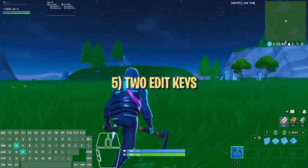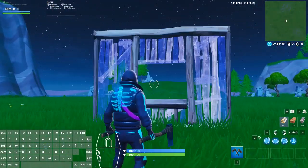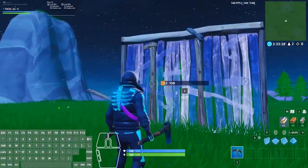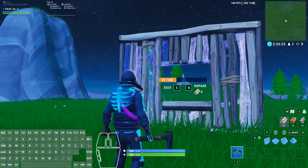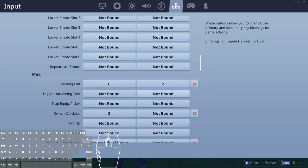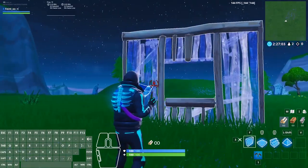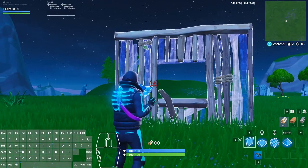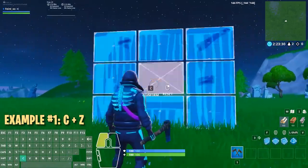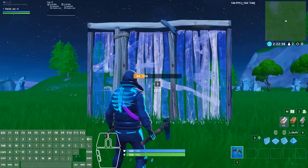This one is less of a trick and more of a mechanical choice that has become popular as of late. Instead of using one button for editing, some players have begun using two edit buttons — one to start the edit and another to confirm. This makes it much easier to make multiple lightning fast edits in quick succession. To do this, go into your keybinds and set a primary and secondary keybind for your building edit button. You can use both for either starting or confirming edits. One of the biggest problems with using two edit keys is being too fast, and it takes a decent amount of time to break old muscle memory.